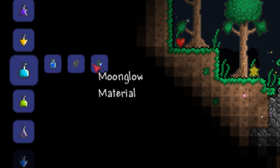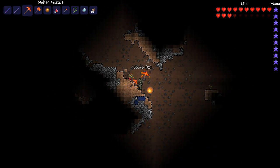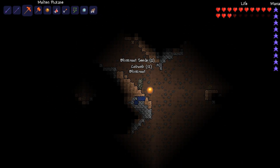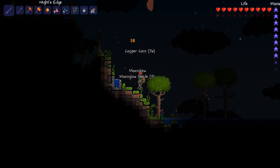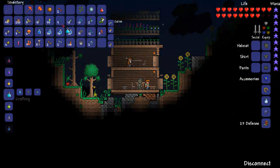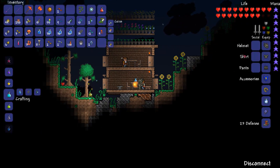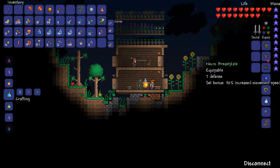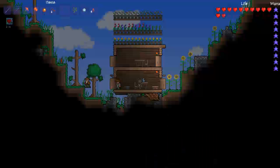The next potion is the invisibility potion. That's made from bottled water, blinkroot and moonglow. Blinkroot can be harvested anywhere underground and you will get seeds as long as it is glowing, and moonglow anywhere in a jungle and you will get seeds as long as it is night time. The invisibility potion allows you to go invisible but this is not to mobs, only to other players, so it will be useful for PvP.